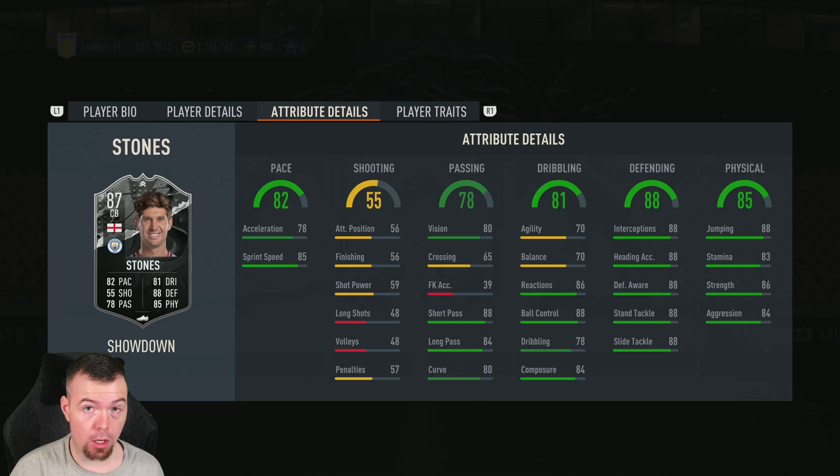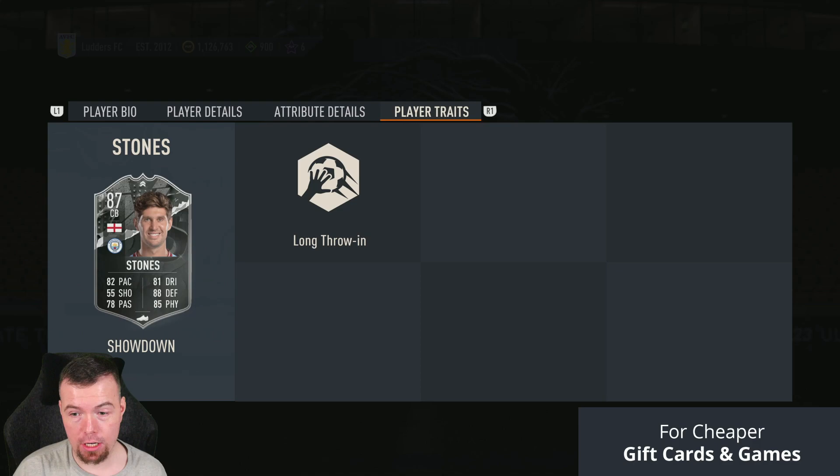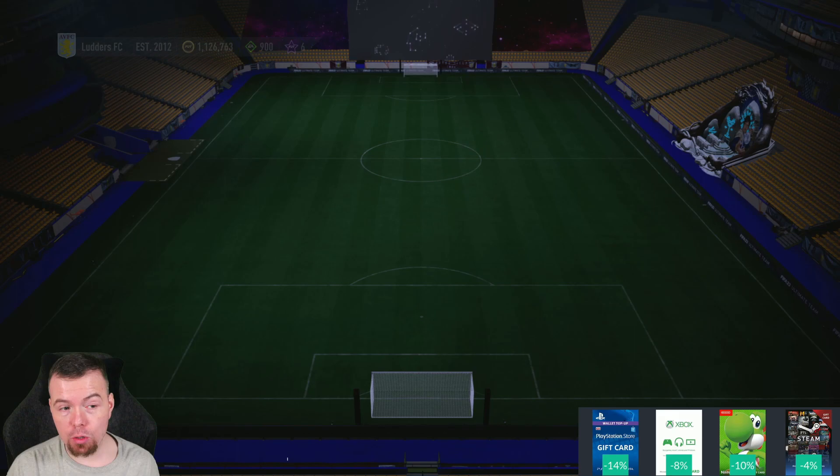His physicality is 88 jumping, 83 stamina, 86 strength with 84 aggression. He also has the long throwing trait. Overall, very good looking card — one SBC to do but it isn't cheap.